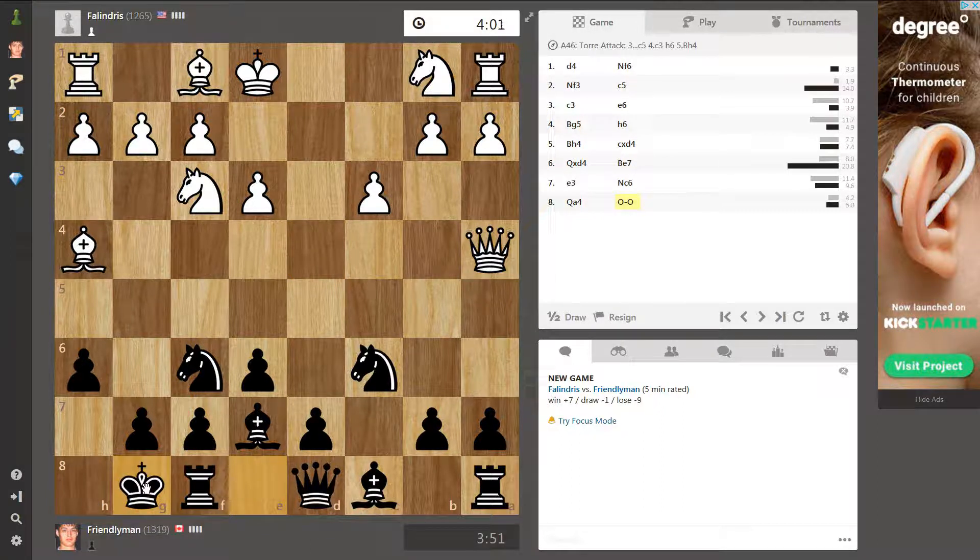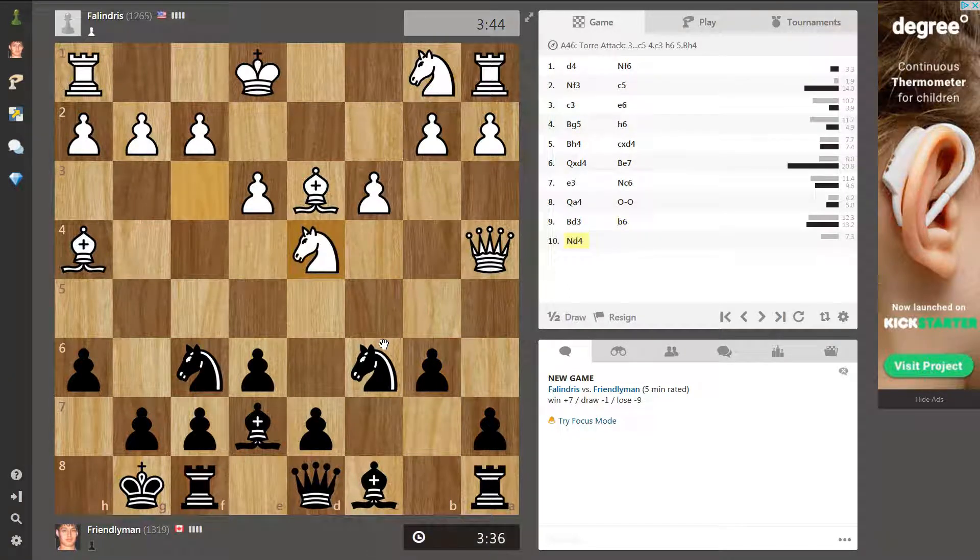I should most likely put my bishop here and then have this long diagonal if he castles kingside. If he does take here, I can take back with the bishop. Everything should be fine. He didn't take there.